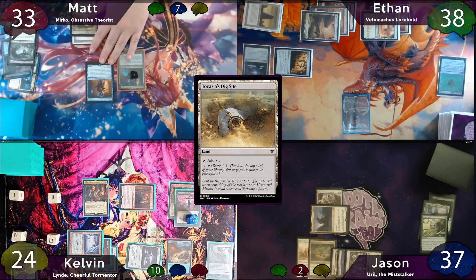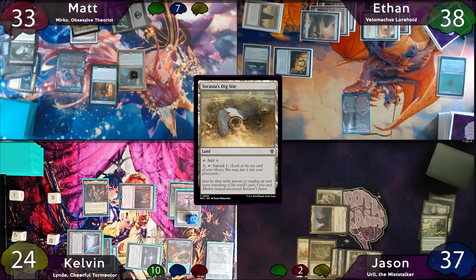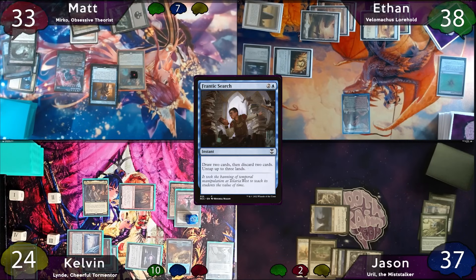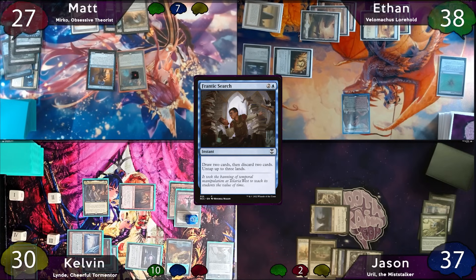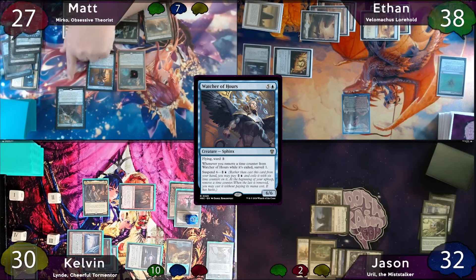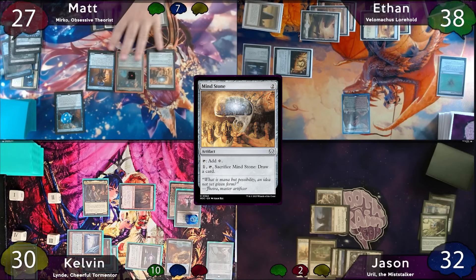Matt starts off with Tocasia's Dig Site as land for turn. He moves to combat and swings his Velimachus copy at Jason. Attack trigger — he looks at the top 7 and casts Frantic Search for 3 mana thanks to Trinosphere. Using his Dimir Aqueduct he floats a colorless and untaps 3 lands. After his draws, he discards Twilight Prophet and Roaming Throne. He loses a total of 6 life, and Kelvin gains 6 from Blood Chief's Ascension. Jason takes 5 Velimachus damage. Then Matt suspends Watcher of Hours with 6 time counters, casts Mind Stone, and passes to Ethan.